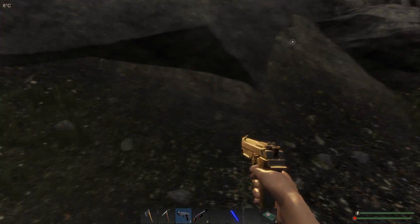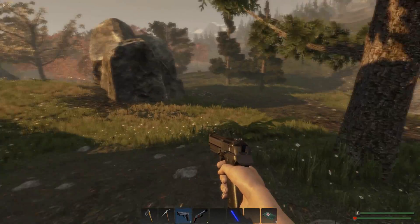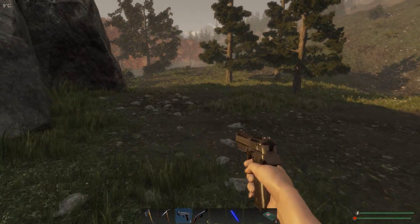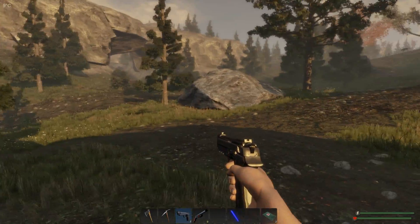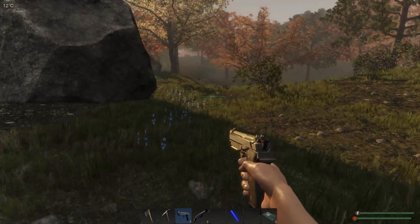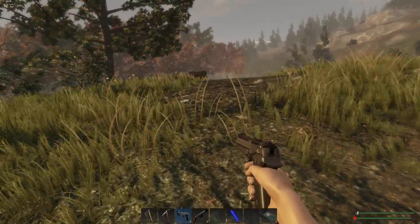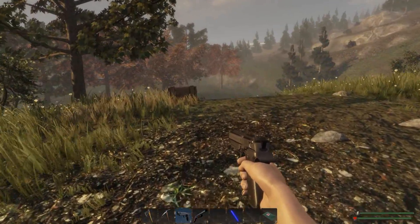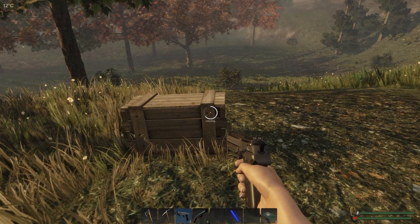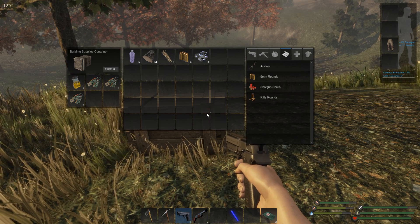Seeds can now be extracted from tomatoes. Broken legs and bleeding are now saved during a save game, so you can't save to get rid of your bleeding or broken leg. And added damage skins for railings, tweaked footsteps and weapon sounds to attenuate over distances, and HUD notices to indicate when players' bases are under attack.